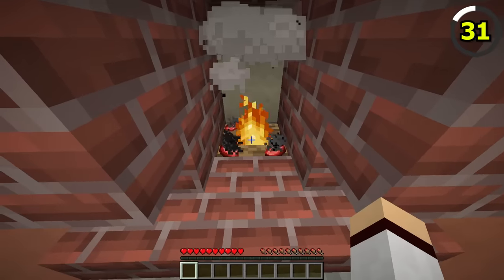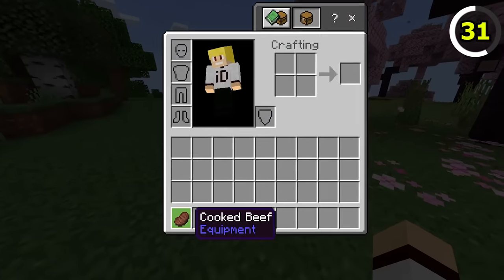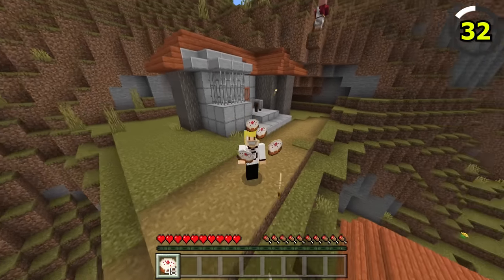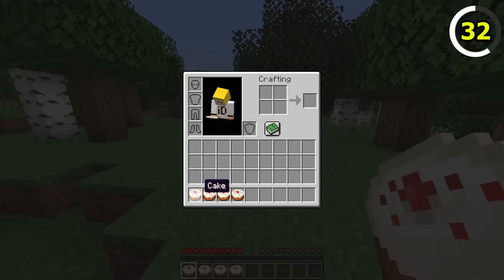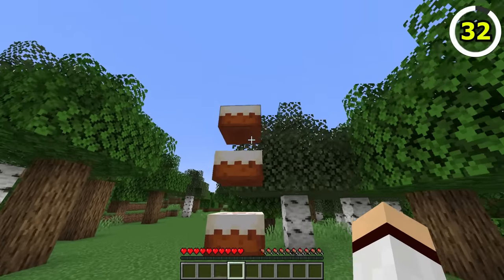Java players know that raw beef is called steak when cooked. In Bedrock, raw beef is just known as cooked beef. Java players should also be jealous of Bedrock's cakes, because cakes in Bedrock can stack up to 64, whereas in Java you can't even stack one.